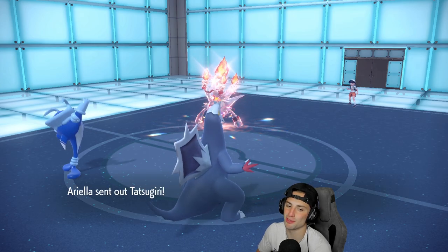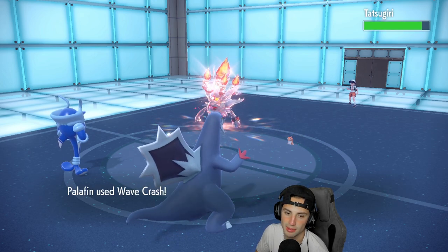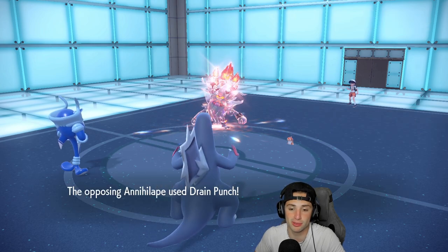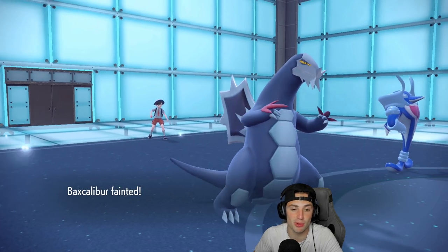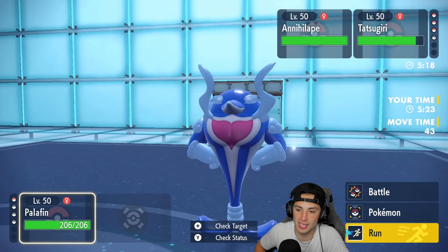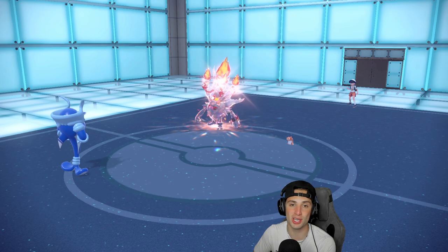We get a crit — I knew he was withdrawing but didn't have enough time to react. Tatsugiri comes out and Wave Crash should hit first, but he goes Storm Drain — that was a great call! This opponent has my number. He absolutely clapped me — Storm Drain, screens, Squawkabilly getting work done, Annihilape cleaning everything up — they brought the perfect team for us. GGs to our opponent — we didn't get swept though. We go 2-1 for today's video.